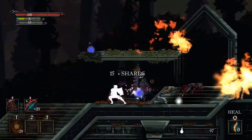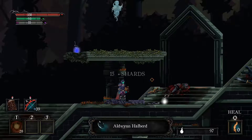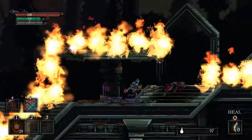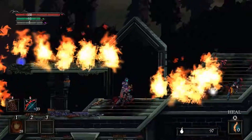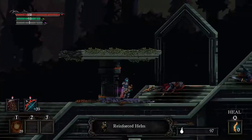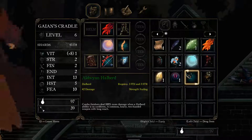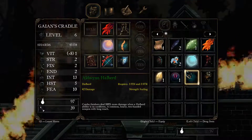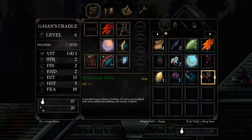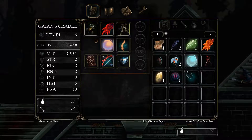Oh, I actually - Aldwing Halberd. Reinforced Helm. Three phoenix, three intelligence, forty-two - that's a hover. I can't equip. Plus one vitality, I have nothing else so sure please.